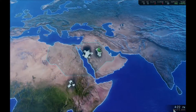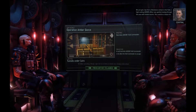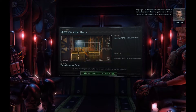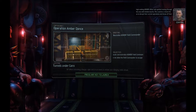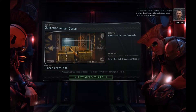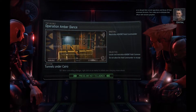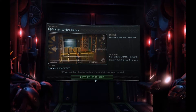Sky Ranger in position to drop. We just got a tip from a resistance contact in the field — a high-ranking Advent officer was spotted moving through the area with limited escorts. This could be a chance to disrupt their operations and throw off their command structure. Your orders are to eliminate that officer with extreme prejudice. Tunnels under Cairo — I think this is also new.